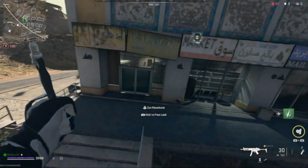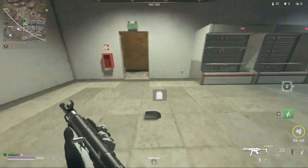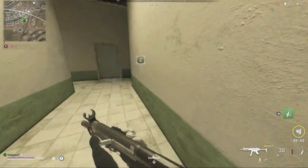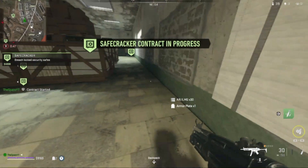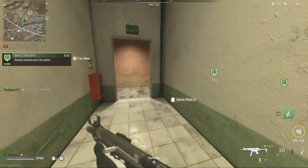For this, you guys are going to want to go on your map and locate a Safe Cracker contract. What these are is you guys are going to be sent around the map to blow up these safes, and what they will drop is a lot of money, which will be used for this video and for this glitch. As you can see, I just picked up this safe and they do spawn around the map.